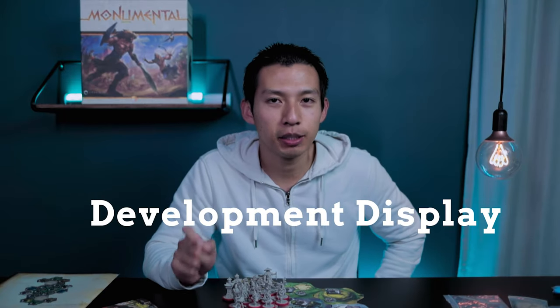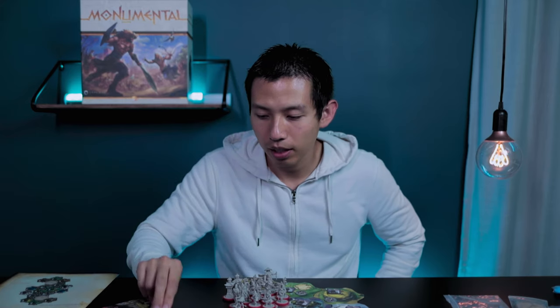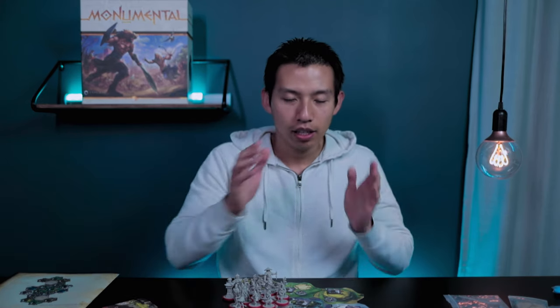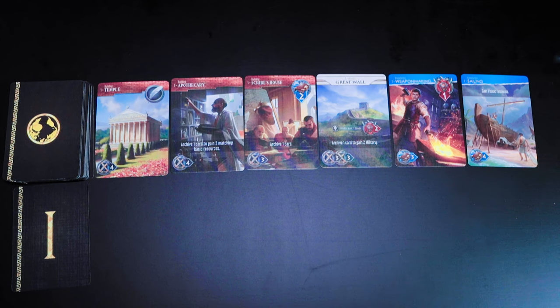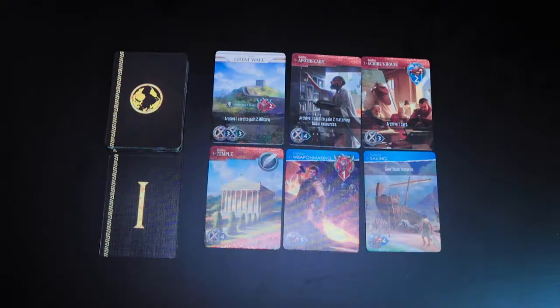Now set up the development display. Take those shuffled era cards and draw the top six, excluding the first card, and make a single row of six cards. This is the development display for three or more players. If you're setting up for a two-player game like we are, you'll set up two rows of three cards instead. Each of those rows is independent — I'll explain more about that later.